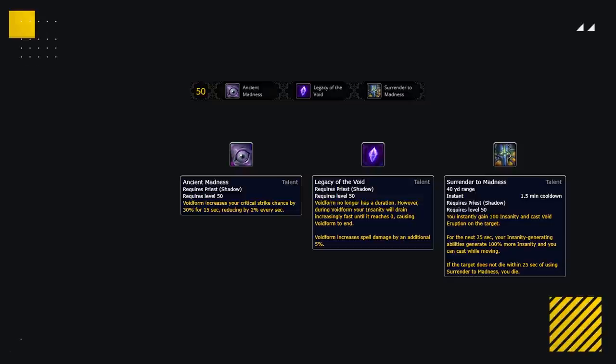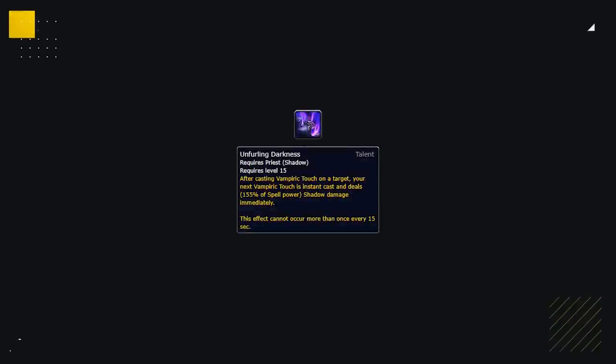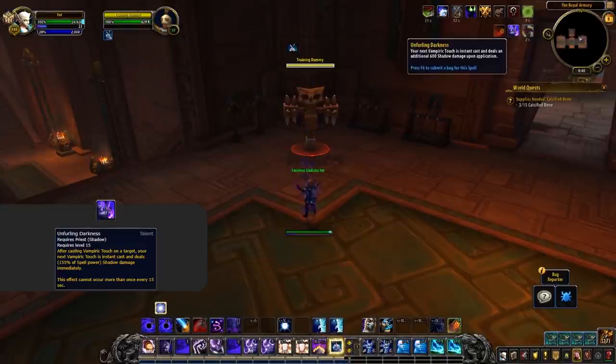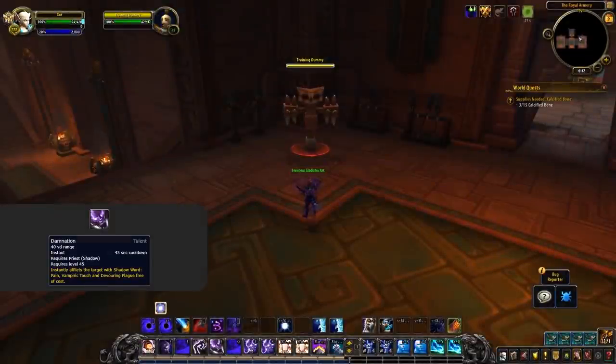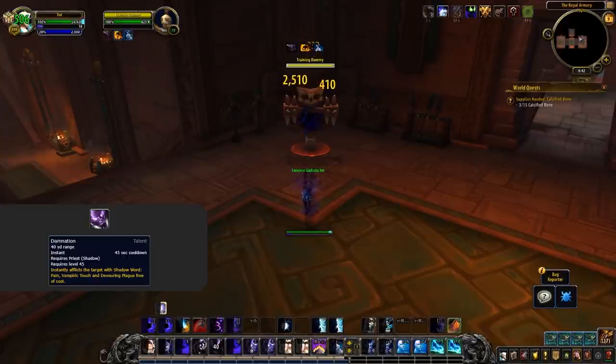The new talent on this row is Ancient Madness, which is a lot like the Chorus of Insanity Azerite trait, but instead of stacking crit, you now gain 30% baseline that reduces by 2% every second. Shadow is also getting Unfurling Darkness, which makes your next Vampiric Touch after casting one instant and deal extra damage — fantastic for Shadow as it's an easier time getting up your core dots. Lingering Insanity has been removed and in its place is Damnation, a 45 second cooldown that gets your Pain, Vampiric Touch and even a Devouring Plague up onto the target instantly. This even works with Unfurling Darkness, so you can get 2 Vampiric Touches out without casting a single time.